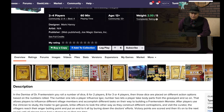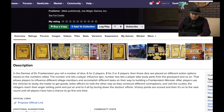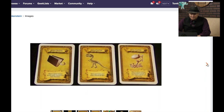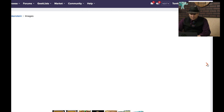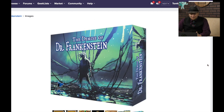The Demise of Dr. Frankenstein is from Mark Haney from Joe Magic Games. You roll dice, put them on body parts, and then Igor goes and gets them. The artwork doesn't look good from far away, and it doesn't look good close up either. It's not really the artwork — it's the graphic design. You're actually building bodies. I don't necessarily hate that, but it doesn't match the front of the box.